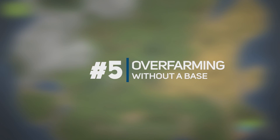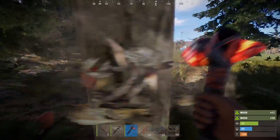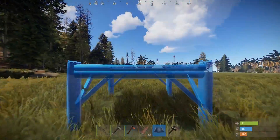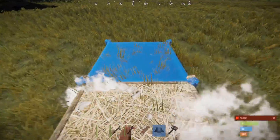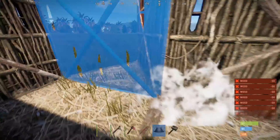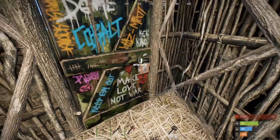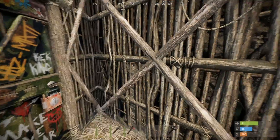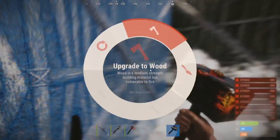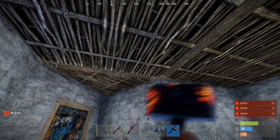Tip number five would be don't over farm before you have a base. When you first join a server, especially if it's just wiped, you're going to be in the same boat as everyone else — either farming materials to build your first base whilst hiding from those trying to kill you, or trying to kill the players that are farming for their resources. Don't farm more than you need to and don't farm where you spawn. Run straight to where you want to settle and build the base as soon as you have enough resources. Over farming is one of the main reasons people die early and quit. If you have a base, even if it's just a 1x1, you can store the loot every few minutes to minimize your losses.